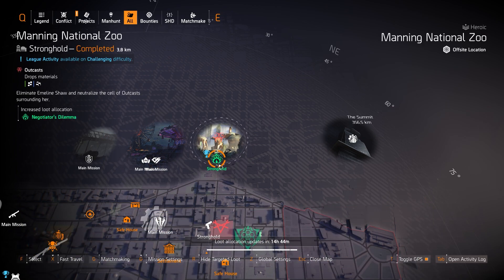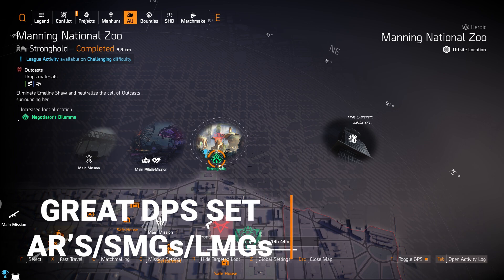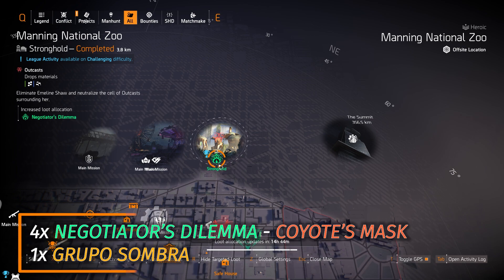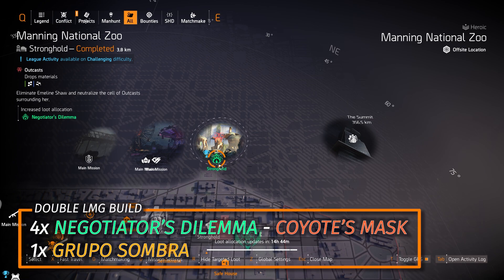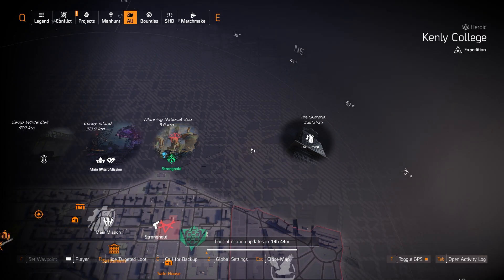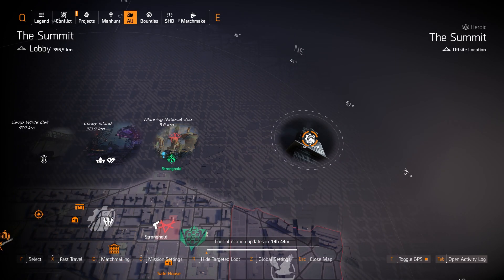Last up on the north side, Negotiator's Dilemma at Manning National Zoo is a great DPS set for ARs, SMGs, and LMGs. I'll put my double LMG build in the top right corner — it uses four pieces of Negotiator's Dilemma, Grupo Sombra gloves for 15% crit damage, and then the Coyote's Mask for even more crit hit damage and chance. Kinley College is closed today, and the Summit lets you pick your own targeted loot.